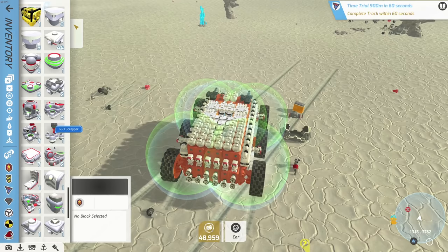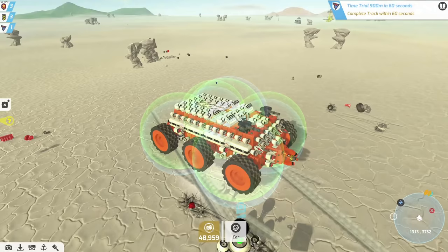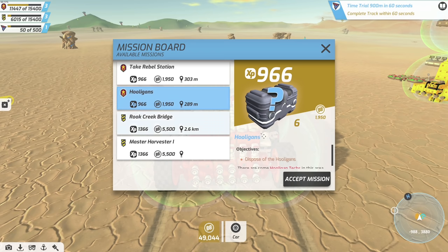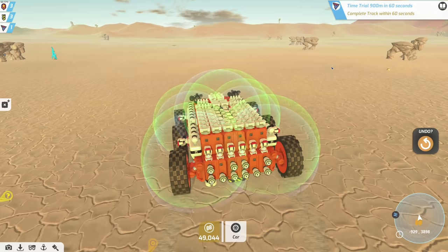We got a couple more flight blocks — nothing amazing. Let's get on our super sucker and gather everything up. 'Complete track within 60 seconds' — I want some fighting missions, not just track ones. It looks like we only have hooligan missions right now. I think we need to move to another area because we're not getting many hawkeye missions.